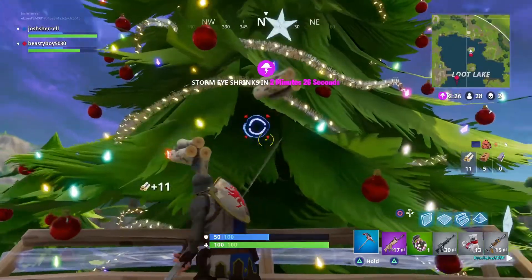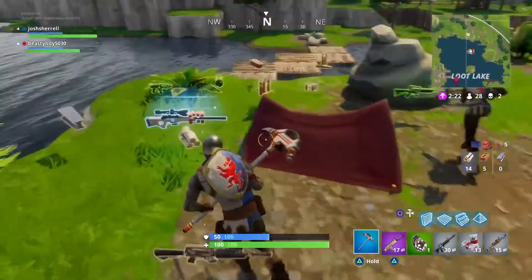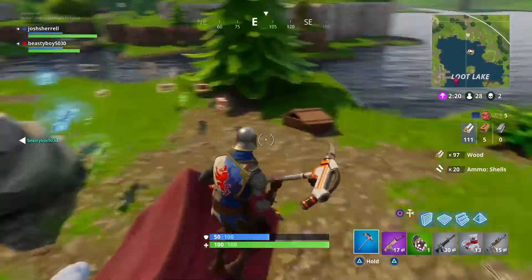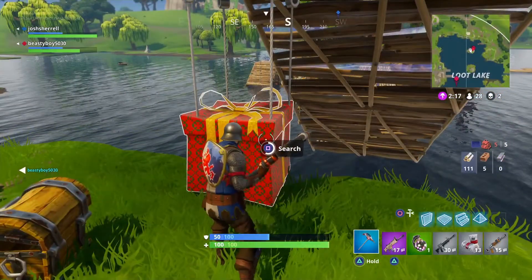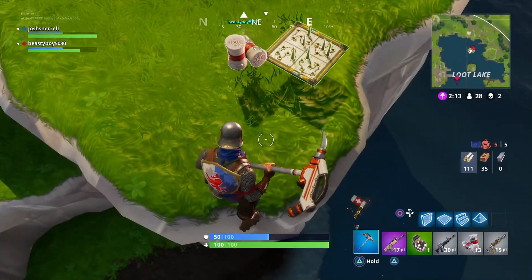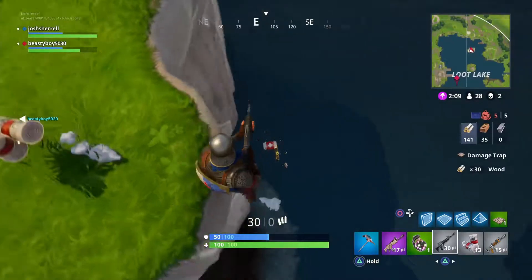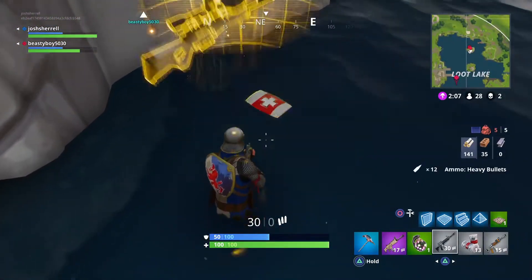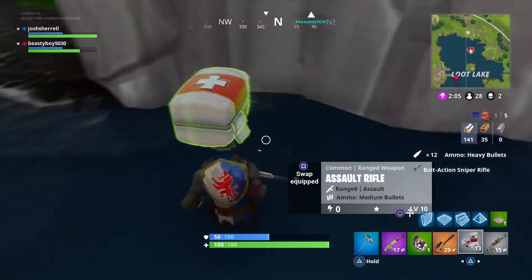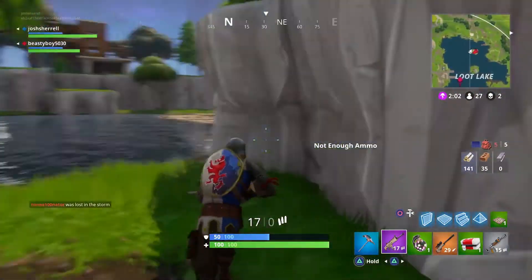We're about to get a supply drop — I love supply drops. Thank you so much Epic Games for including that; it made the game a whole lot better. As you can see I get a gold bolt-action rifle. So I got a purple scar, a boogie bomb, a med kit, and a gold bolt-action rifle. I'm not the best at sniping, but whenever I get a cool sniper kill I feel awesome.